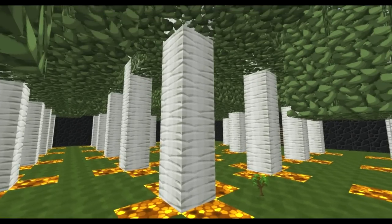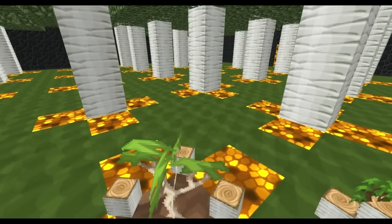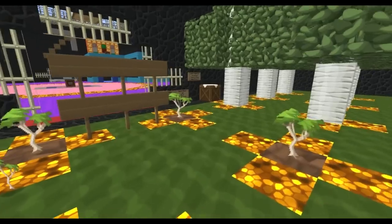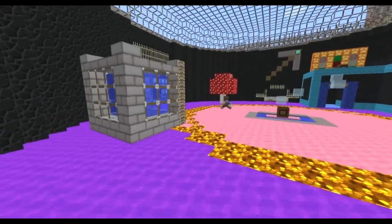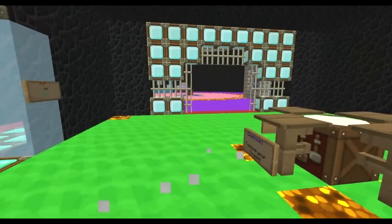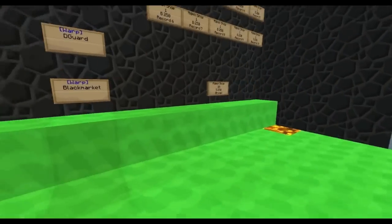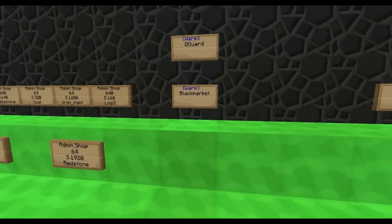We do offer tree assist, so just punch one block and they all come falling down. Make tools out of your wood — you can use the workbench there or head into a shop. Each block has a shop similar to this where you sell all the blocks to make your money.